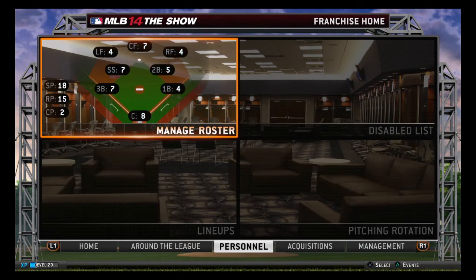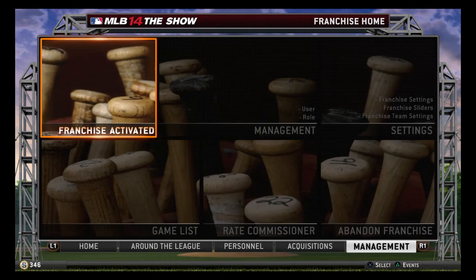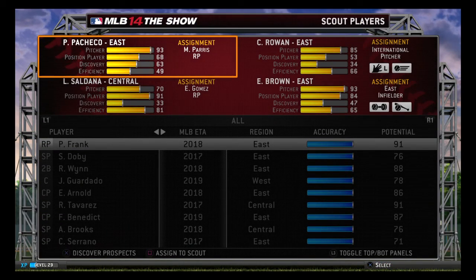The next thing you're going to look at is your scouting, because that really is the backbone of your franchise. Your franchise mode is going to carry over into MLB 15 — you'll be able to save your progression into that game — so your scouting and your minor league system is going to be what carries your franchise for the next 10, 20 years. So you really want to get a good scouting crew together.